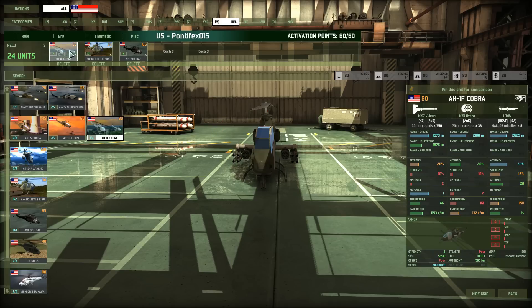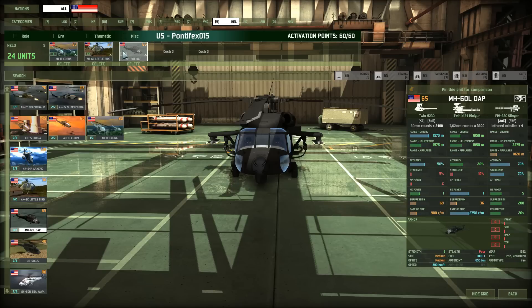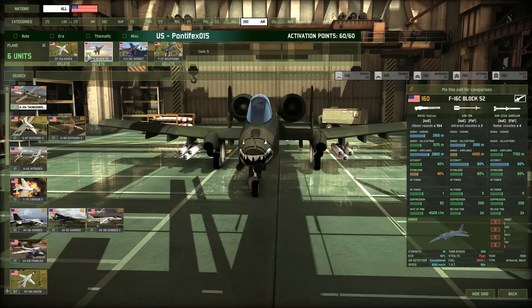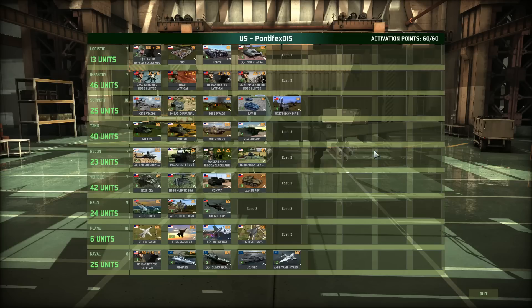Helicopters: I've got medium Cobras with ITO missiles for heavy anti-tank operations. I've already got the Longbow, plus a bunch of Little Birds and some Dabs for anti-air ops. Finally, air tab — yeah, this all looks good. Got my anti-aircraft, anti-tank, bomber, and a seed aircraft. Let's see how this deck is going to perform.